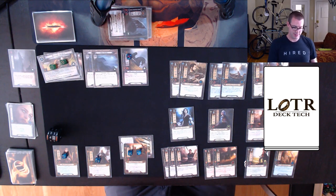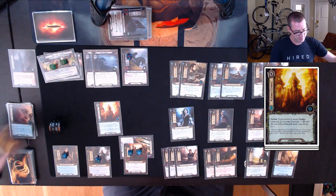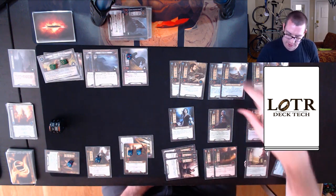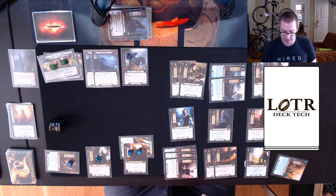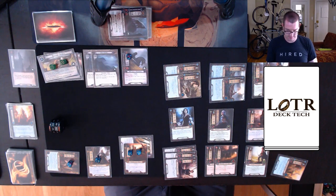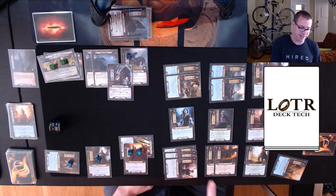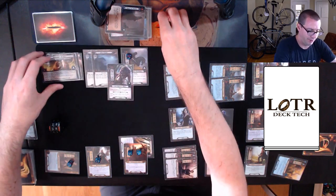Questing — I play Elrond's Council, dropping my threat down to 39 and counting one extra willpower on an ally this round. I send 15 to the quest, up against staging. We reveal Necromancer's Warg. My 15 up against eight is enough to clear out Radagast's Request, sending me on to stage 2A.